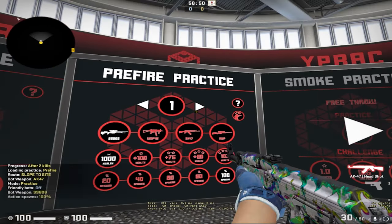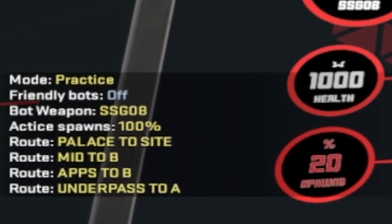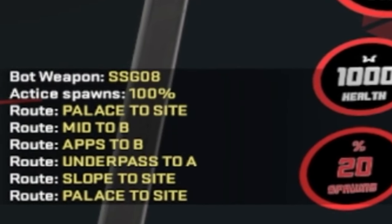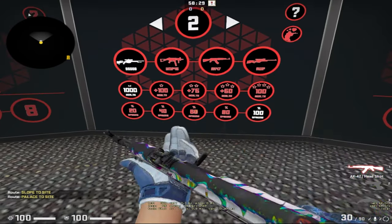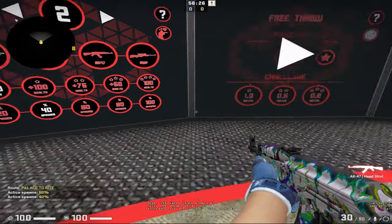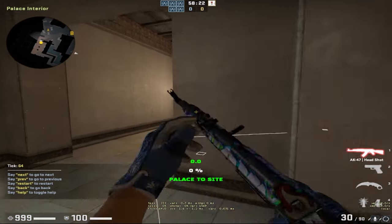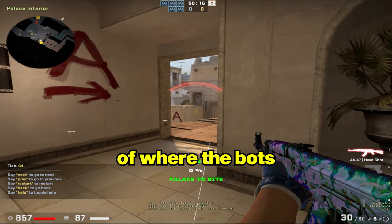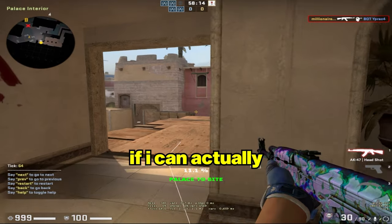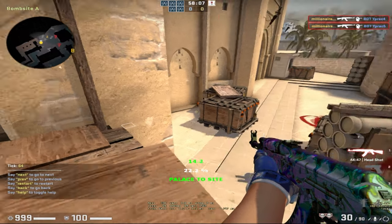So let's select pre-fire practice here, and we can select what we want — like palace to site, mid to B, apps to B, underpass to A, slope to site. Let's try palace to site. I'll play on 40% spawns and jump in the middle so it starts. You spawn in the map and have these boxes on the floor showing the positions of where bots will be. This basically makes you check all positions of where enemies could be.